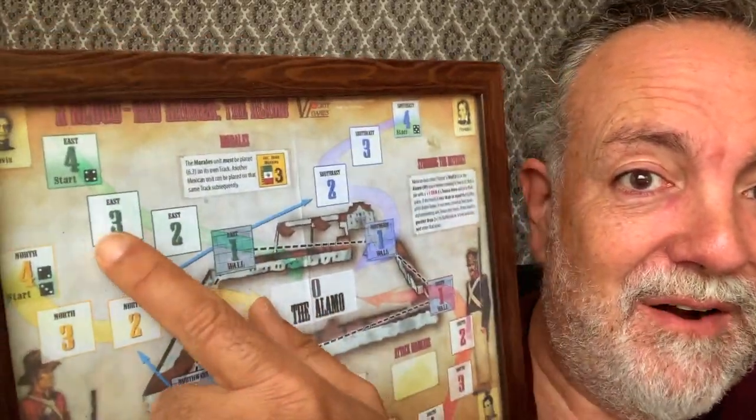Let me give you an example of a card. 'Crippling Losses' — there's historical information, and for the Texians you get one attack marker, meaning you get to attack once. And the Mexicans: no units advance. That's always a nice relaxing moment. Here's another card: one attack marker per soldier on the wall. And for the Mexicans — check this out — 'Reserves Activate Twice.' Those specific Mexican reserves, if they're on space three, activate twice instead of just once.